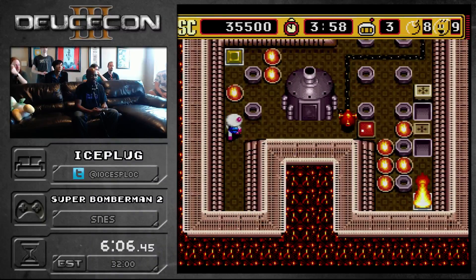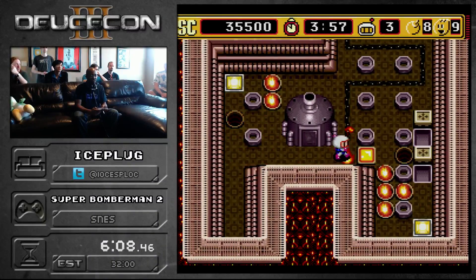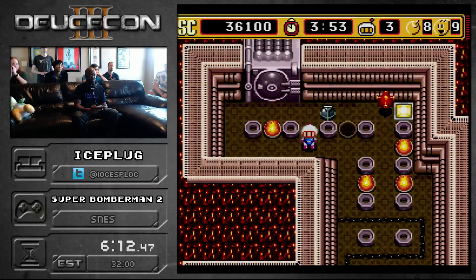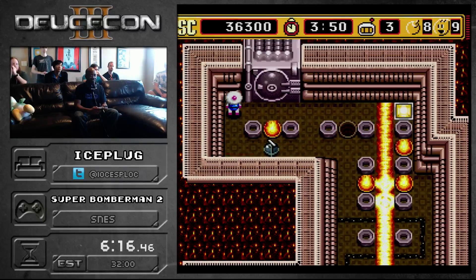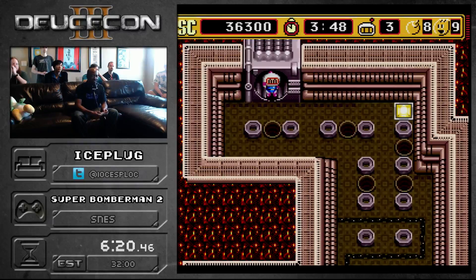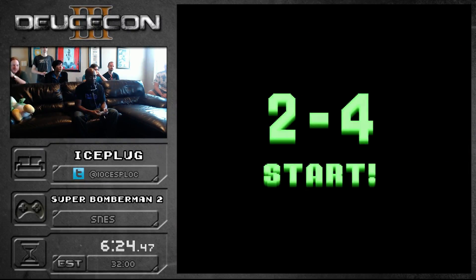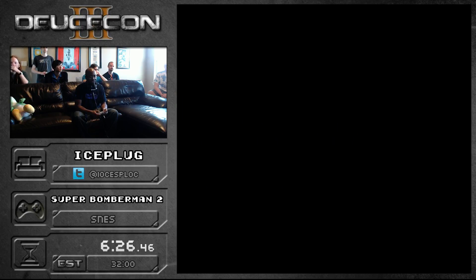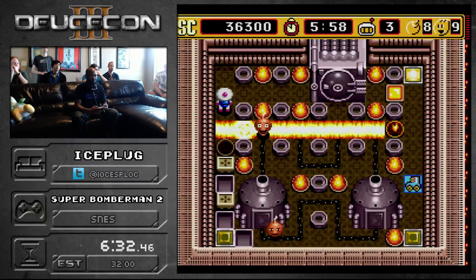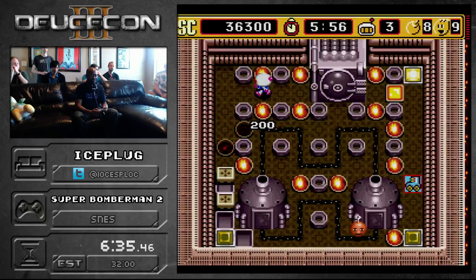Kill that guy up there. This will hopefully kill... nope, he's still alive. Alright, good stuff. 2-4 introduces the Cherry Bomb. This is a monster. He doesn't blow up, he's just really annoying. And also, an item that I can get here is the ability to walk through bombs - it's not strictly required. I just blew it up, so there you go.